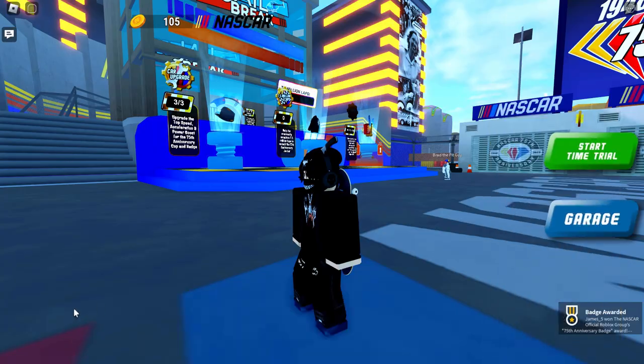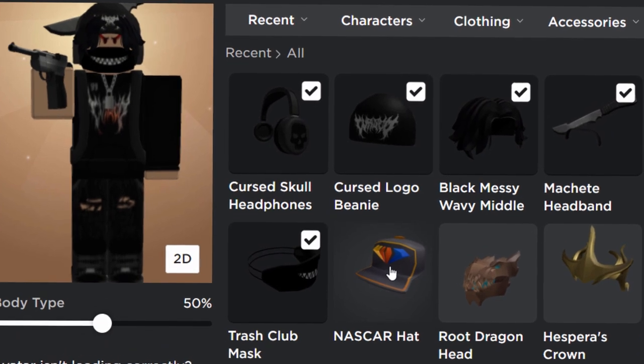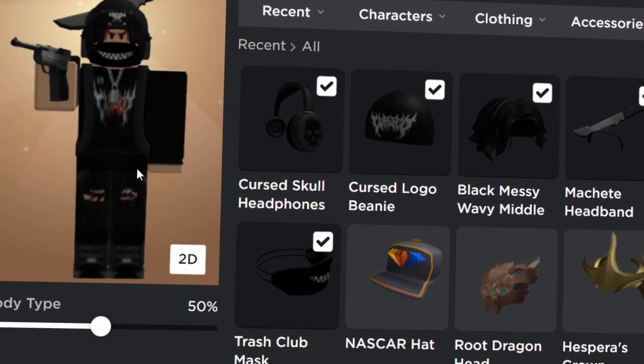That is basically it — that's how you get this item for free. And as you can see, we got it — the NASCAR hat. If you guys enjoyed this video, leave a like and subscribe. Thanks for watching, I will see you in the next one.